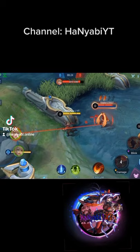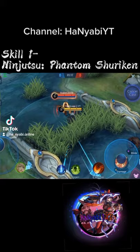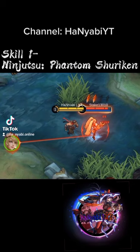First skill: Phantom Shuriken. Haibusa sends out shurikens that damage and slow enemies. Hitting a non-minion unit will restore some energy.